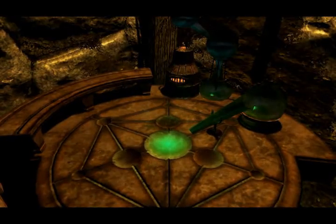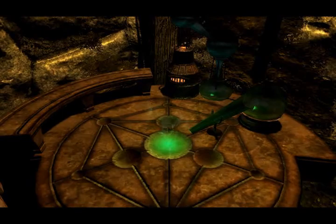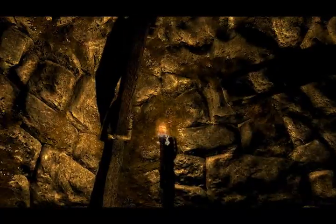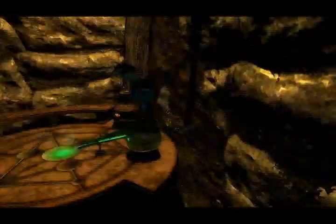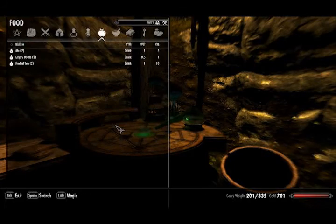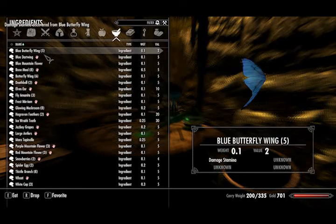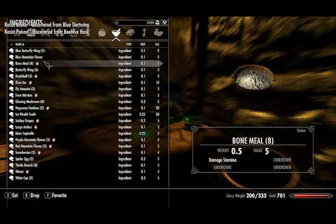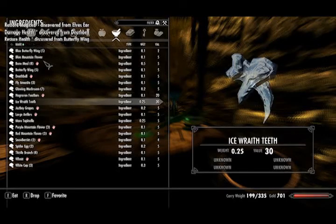We should probably eat our ingredients. Blue dart wing. Butterfly wing. Death bell. Elf ears. Frostmary. Glowing mushrooms. Grave and feathers - not gonna eat those, because I know what they're for. Wheat and white cap. Ouch.